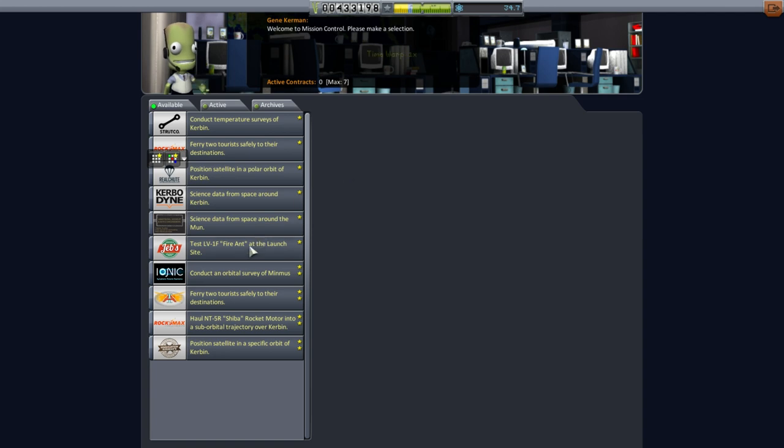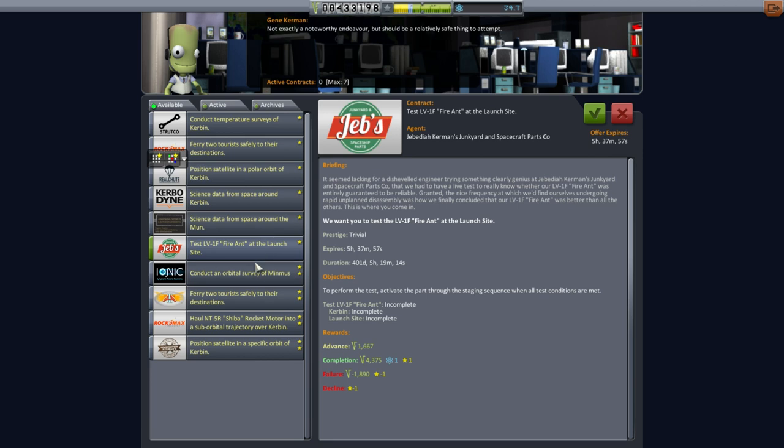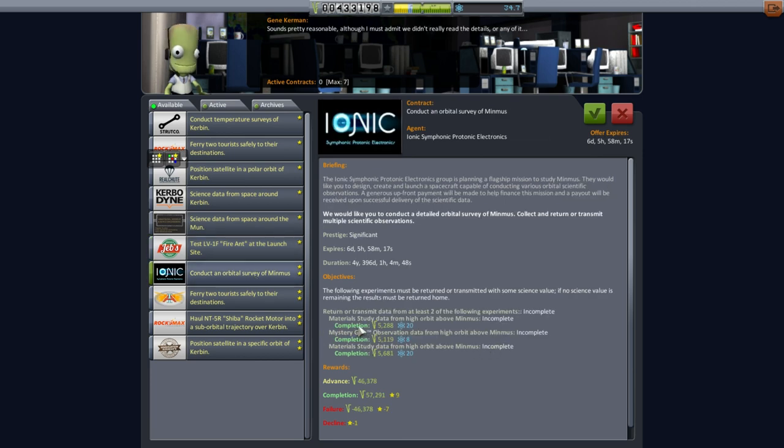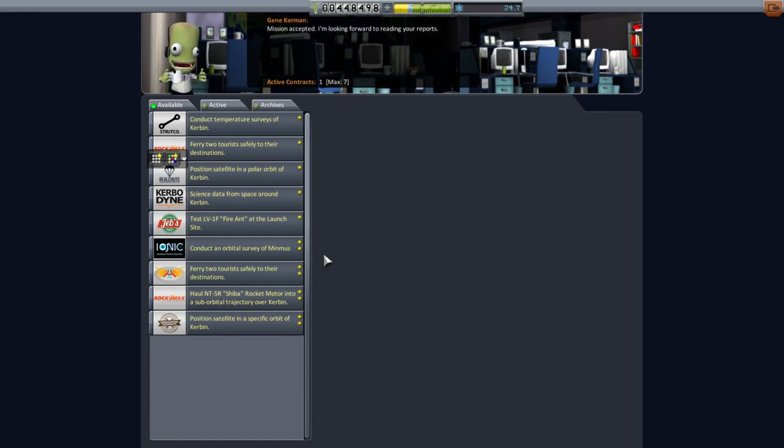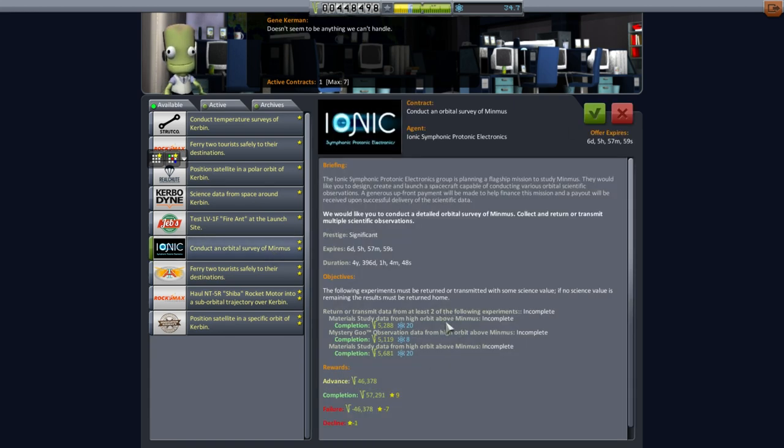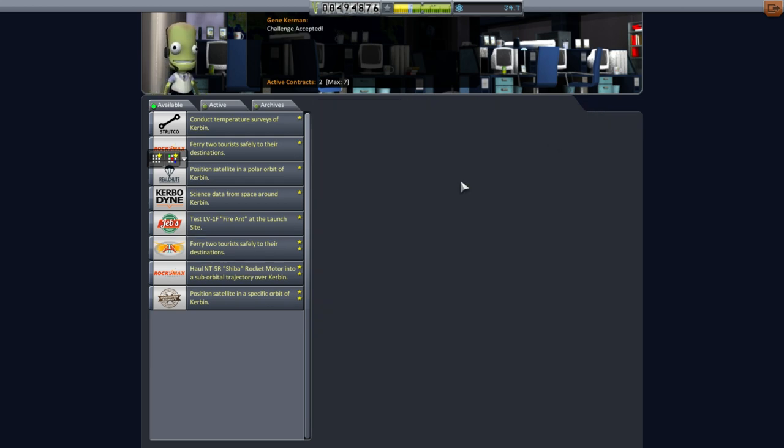Mission control wants us to test a fire ant at the launch site - that's the radial ant. Conduct orbital survey requires some material studies. There's a positioning of satellite contract and science data from space around the moon - I can pick that one up. There's also a contract that wants at least two experiments from high over Minmus. I'll save one mystery goo for the orbit and both for surface locations, but this will give us some extra science. We've got a capacity of seven contracts.